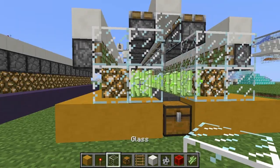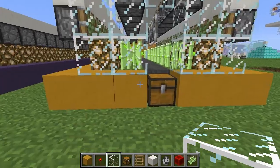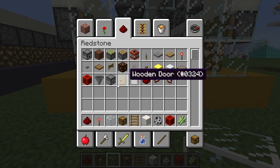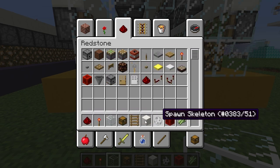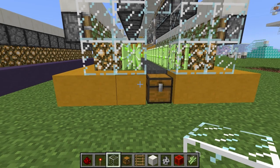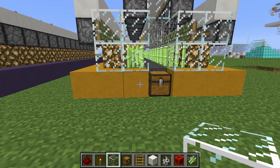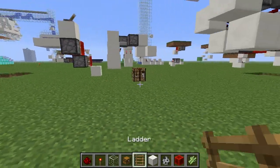I wanted to go back and do redstone, go into the inventory, and drag all the things you need — redstone, repeaters, everything — so your bar is redstone-ready. I was thinking there has got to be a better way to just switch from creative building blocks to redstone blocks, and because of that I came up with a system.